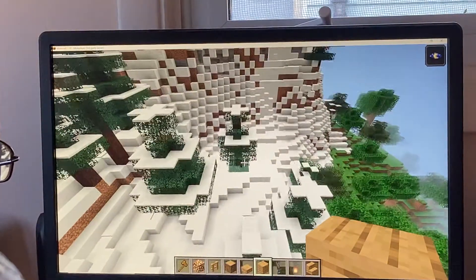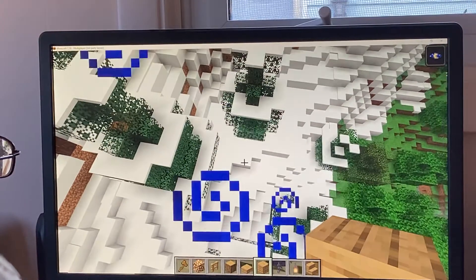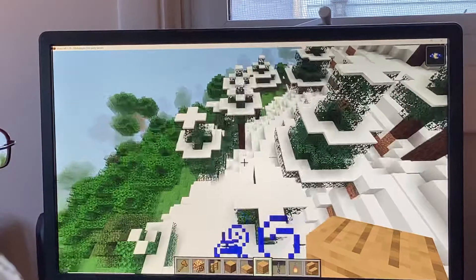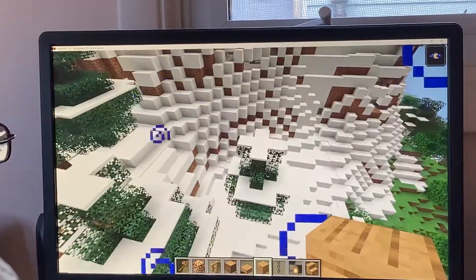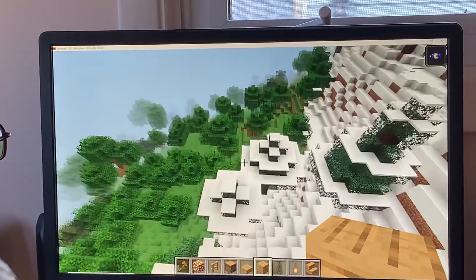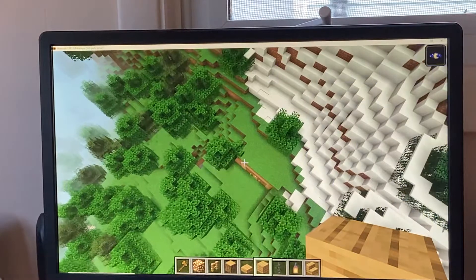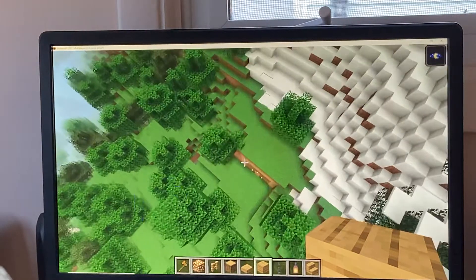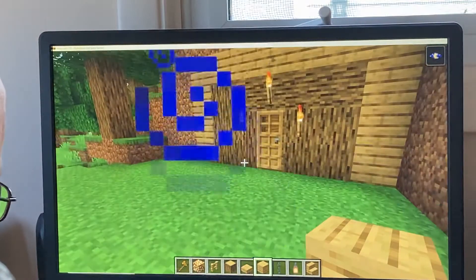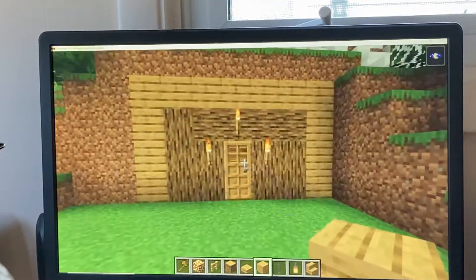It was over here. If you'll notice all this snow, and what I believe is powdered snow — not exactly a safe place to be if you're possibly going to be switching to survival, but we're in creative right now. If we were to switch to survival, the possible powdered snow area might become a problem, so I decided to change the entrance to over here.